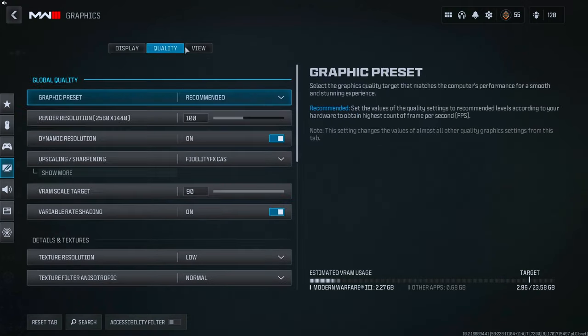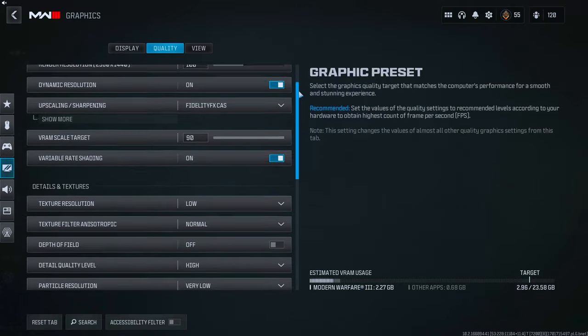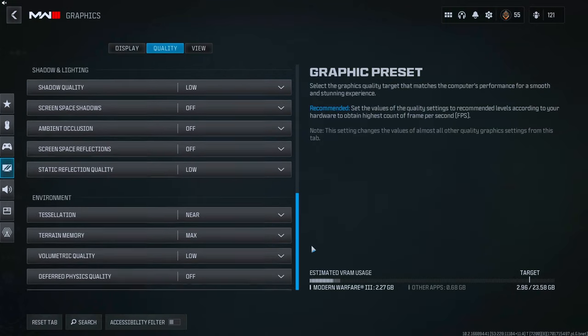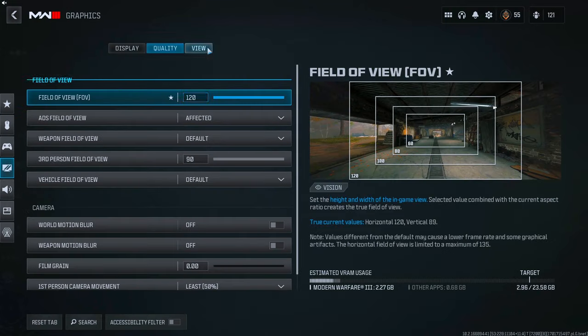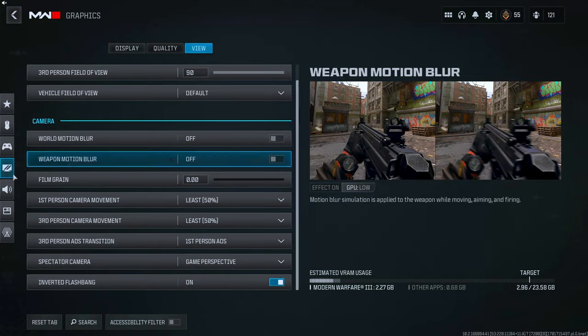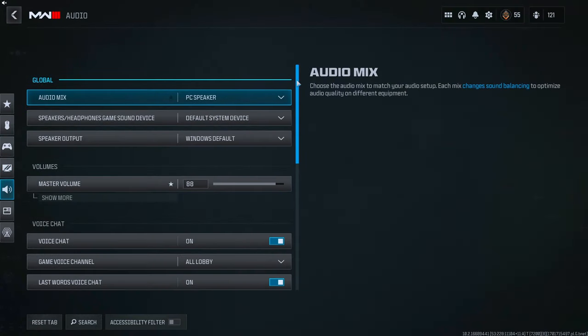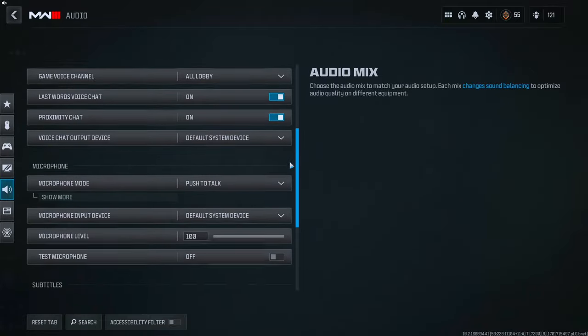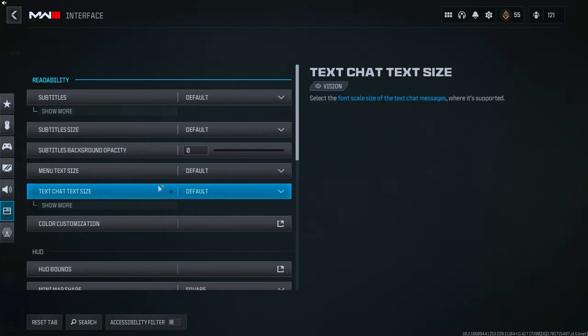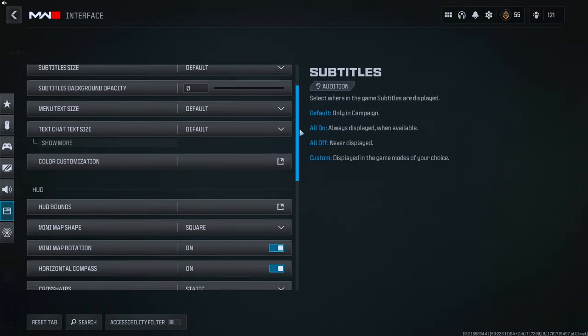If you're just here for the quick settings, go ahead and pause the video when you need it and grab those settings. Before you leave, make sure to drop a like and subscribe — I'd really appreciate it. We're getting straight to the point so you can get those settings and get playing. It's launch day today, enjoy the game. If you want more information on why you're choosing these settings, or to find your perfect sensitivity or the right graphics for your PC or console, stick around.